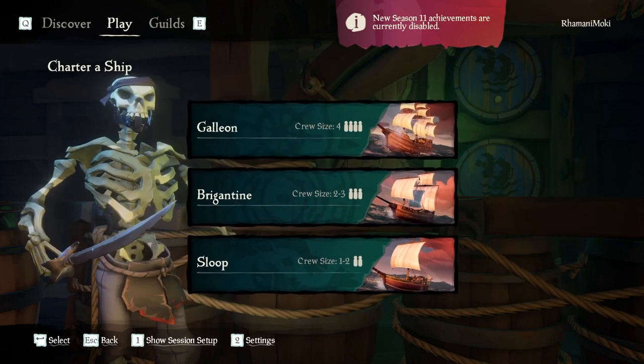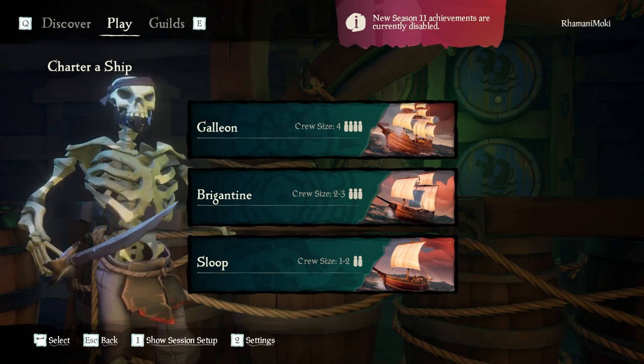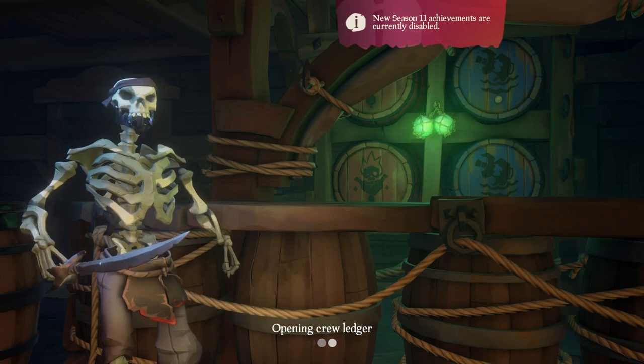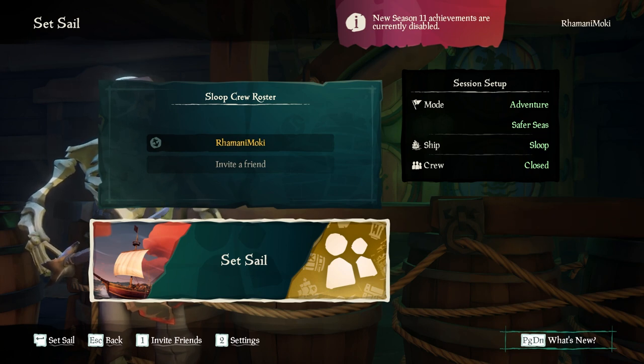But we're going to charter a ship. There are three ship types in the game: the Sloop, Brigantine, and Galleon, and each is designed for a bigger crew size. For your first time, I would recommend the Sloop, but it depends on how many people are going to be playing with you. So we'll sail the Sloop. Then you click confirm and assemble a crew, and this will create a crew ledger. Here you can invite your friends to the game — you can still invite them while you're in the game, but this is a good way to get them all in at once before you hop into the server.